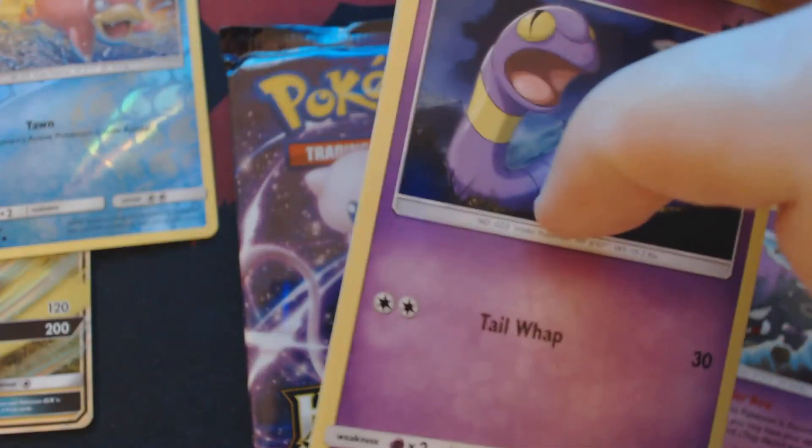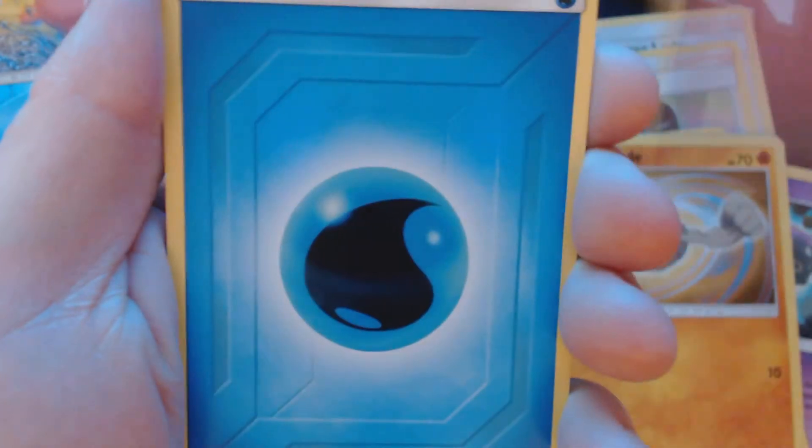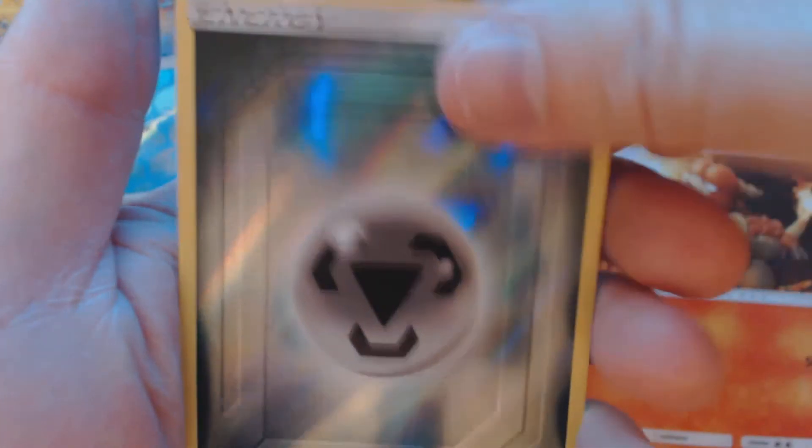Alright, second pack — we start off with Eekins, Cubone, Magikarp, Geodude, Cliff Fairy, Water Energy, Metapod, Jinx, Magmar, Reverse Hollow, Metal Energy, and Electrode.